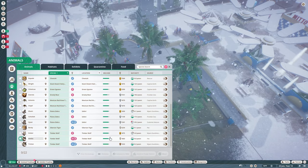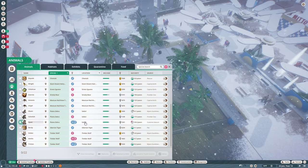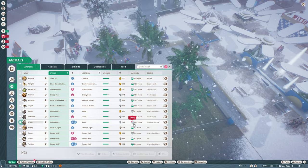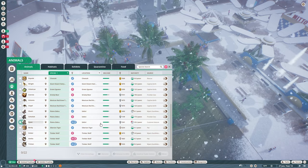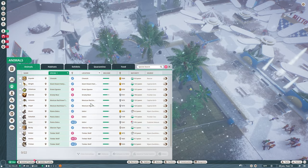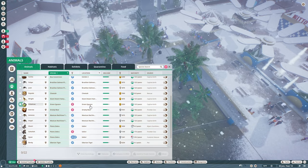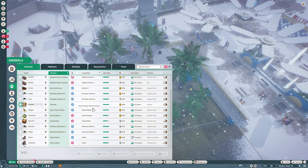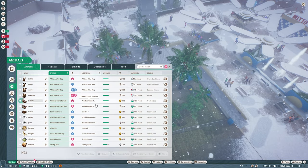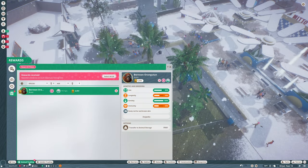We have a juvenile plains zebra and an elderly plains zebra - that's fine. Tarantula is fine, grizzly bear and iguana are fine. In all, I think we're in good shape. Now we're going to place the orangutan - where am I going to put him? We have this empty spot here.